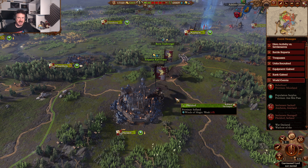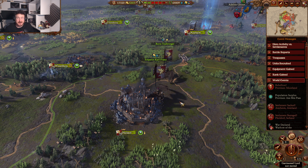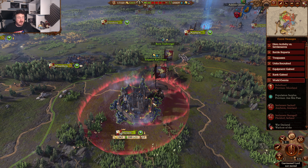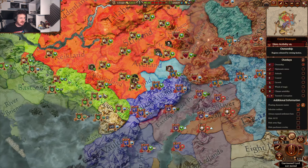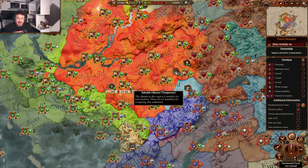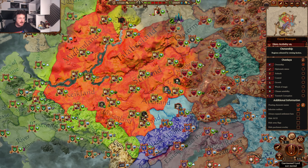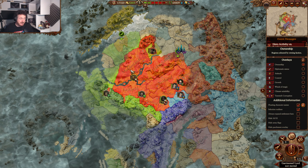Hello everybody, Jet here, and welcome back to our Carl Franz playthrough in Total War Warhammer 3. If you remember, last time it was Shadows of Change DLC — relatively vanilla, we've got a couple of very basic mods to make things happen quicker in Circuit Auto Resolve battles. We've been seeing how the Empire goes in the Shadows of Change DLC, and we are having a hard time of it. We've got the Dawi Tide coming in as well.